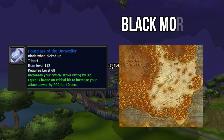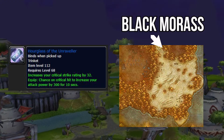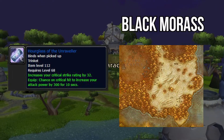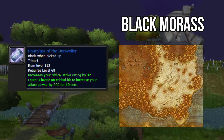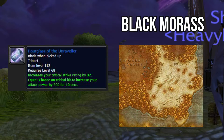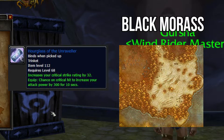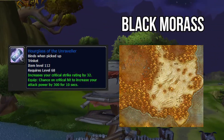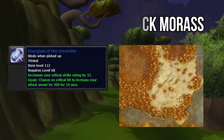The next trinket is the Hourglass of the Unraveler, out of Black Morass. This trinket is awesome — it improves your critical strike by 32, and every time you crit it has a chance to proc your attack power by 300 for 10 seconds. It's going to be hard to get — only a 7% drop chance — and some people have difficulty even running normal BM. Good luck, because you're going to be fighting every other class to try and get this one.